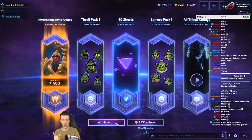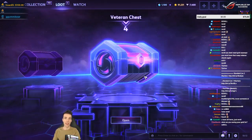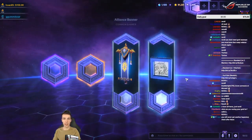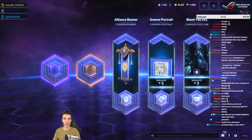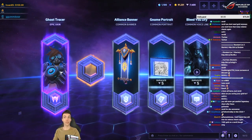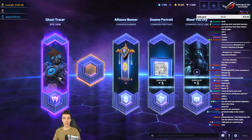Legendary — I'm gonna keep it. It's better than what it was, it did cost me a pretty penny of gold. This is a good value pack, plus I didn't have Ghost Tracer epic skin yet — that's very nice. I'll probably keep this one.